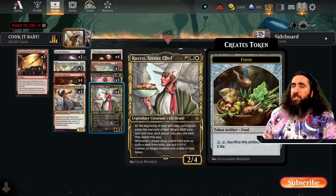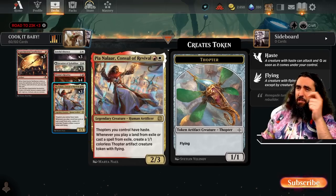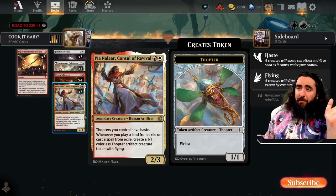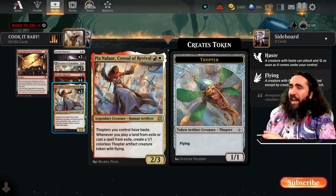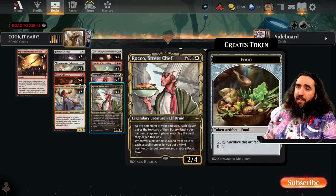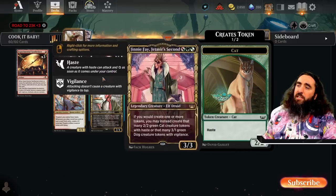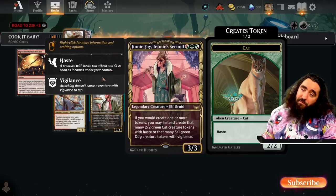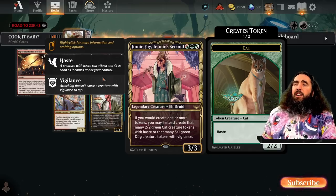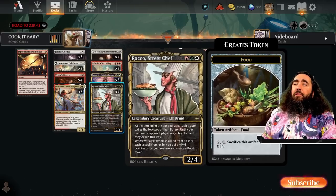We have a lot of ways to play exiled cards — not only Rocco Street Chef! We also have Pia Nalaar, the Console of Revival. Thopters you control have haste, which is super darn good. Whenever you play a land from exile or cast a spell from exile, you create a 1/1 Thopter with flying! These two work very well together. And you know what works even better? Ginny Fae making those Thopters into 2/2 haste cats, or 3/1 Vigilance dogs if you prefer — very darn freaking delicious!